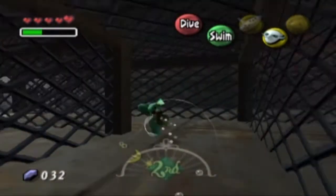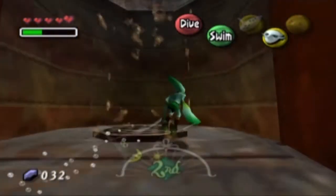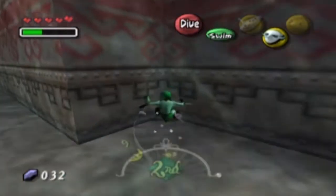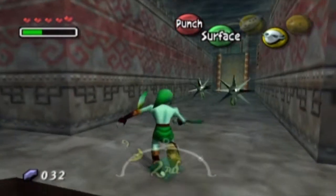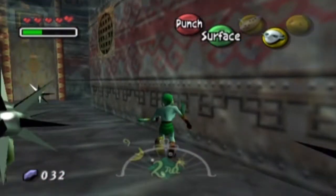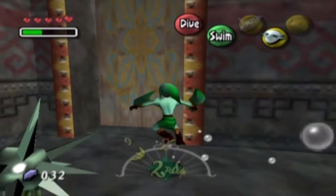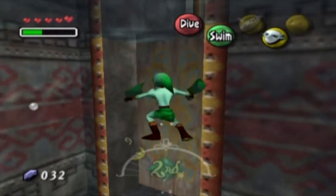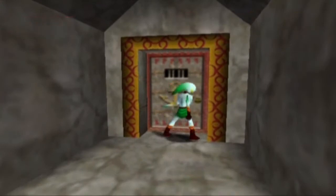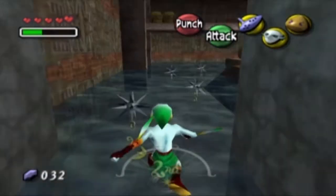You just push it forward a little bit like that, and that's pretty much it. You just go around the circuit like this and then you're basically home free. There's a chest around there with like 20 rupees — that's optional. I'm trying to play it safe and avoid the current, and the best way I know how to do that is walk along the surface of the floor.